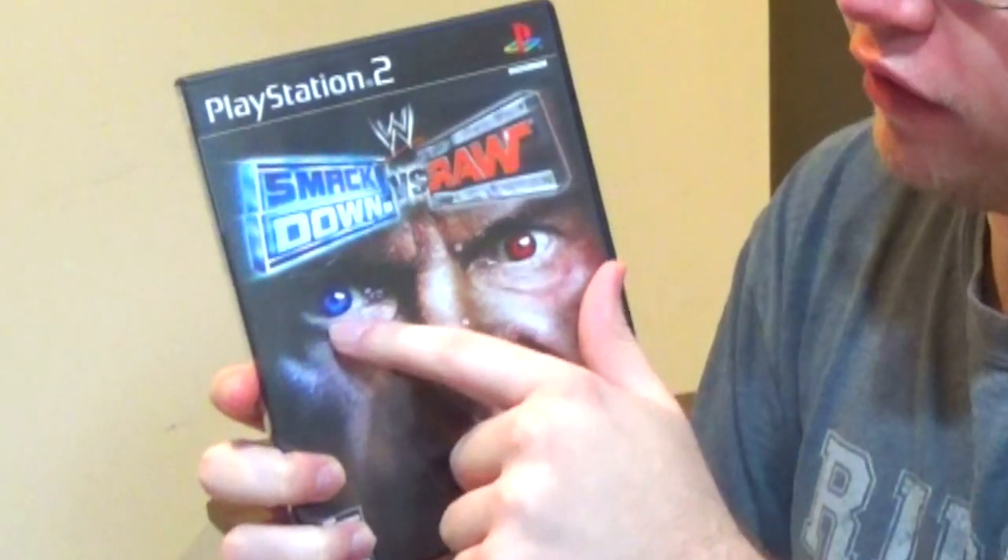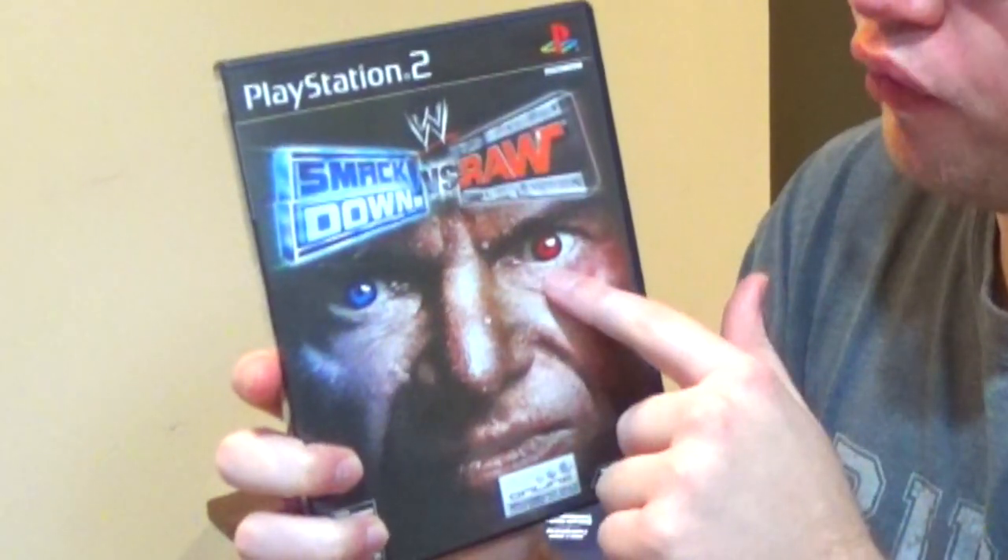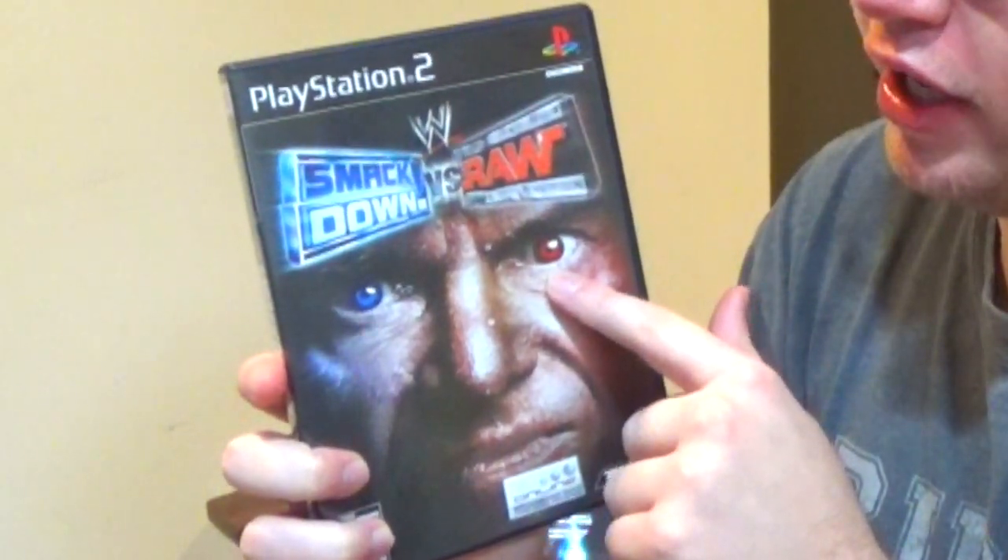Look at this cover — we got Vince McMahon on the cover, it is pretty cool. You got the SmackDown blue eye right here and the red eye Raw logo right here, though this cover is a little creepy, I'm not gonna lie. What were you trying to do, Vince — scare away the little children or get people to buy a wrestling video game? Which one is it, you crazy madman?